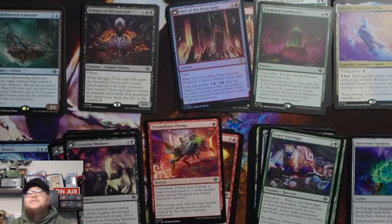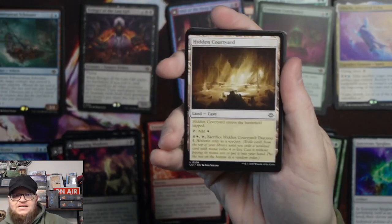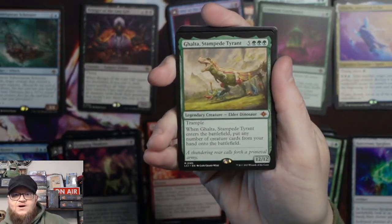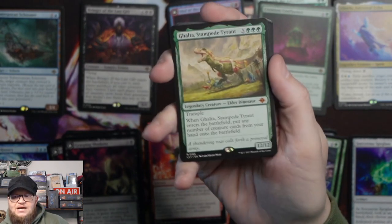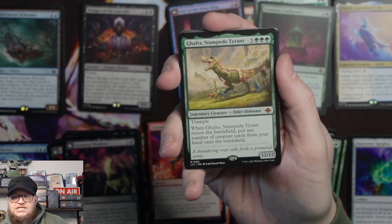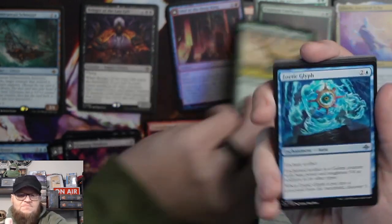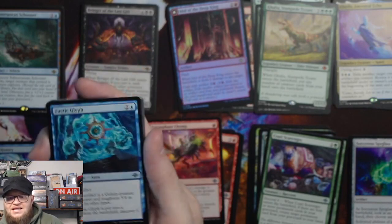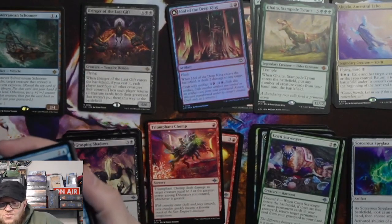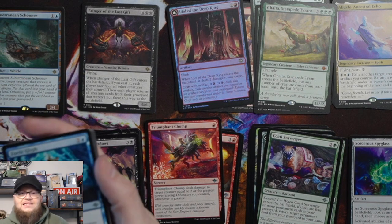Mythics are really good in this set, need to open a few more. There we go — a Mythic! Golta Stampede Tyrant. I'm not sure which one's worth more, this or Chimli. I think Chimli's still worth more than this, but I'll check. Another nice Mythic — it'll be a fun card to play in a lot of decks. Trample. When Golta Stampede Tyrant enters the battlefield, put any number of creature cards from your hand onto the battlefield. I like that a lot.